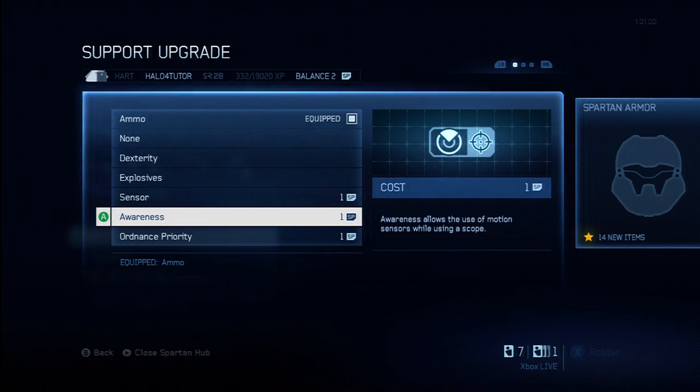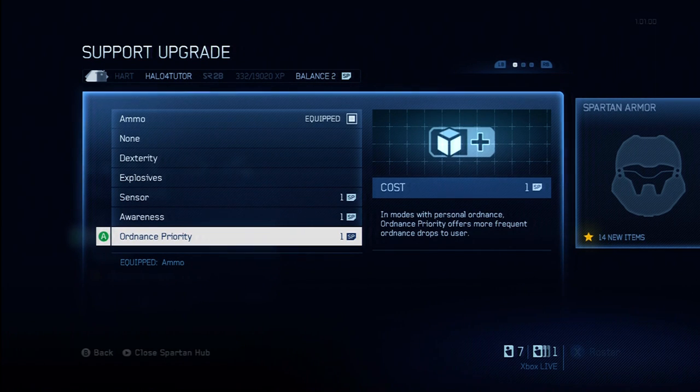Awareness — this basically allows you to use your motion sensor while you're scoped in. This is probably going to be most useful when you're sniping. You're not going to need it as much when you're using your DMR or battle rifle. But when you're sniping, it's very useful because you like to stay scoped in, trying to line up that shot, and having that motion sensor available is great. If you're not going to snipe or there are no snipers on the map, this is going to be a very limited ability. I'm going to give it a C+. If you're sniping, you might want to think about grabbing this one.